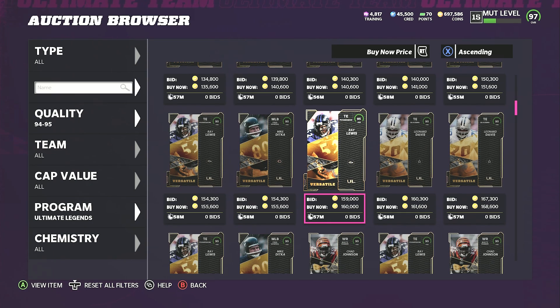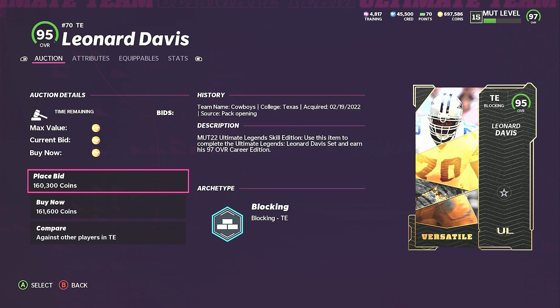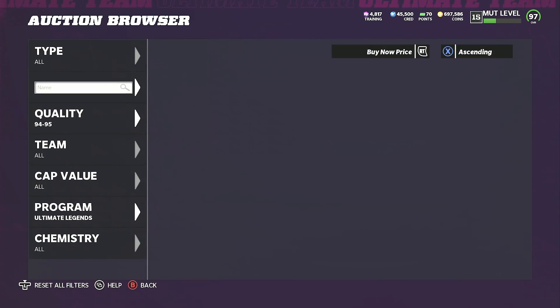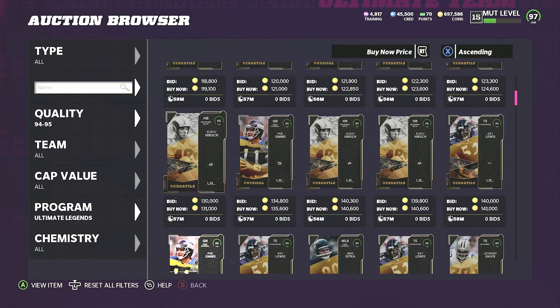There's also a tight end Leonard Davis out-of-position card, but he's just slow and has the same run block as that Rising Stars Washington Commanders player — Bates or whatever his name was — who had like 91 speed. So that Leonard Davis tight end card is pretty useless.